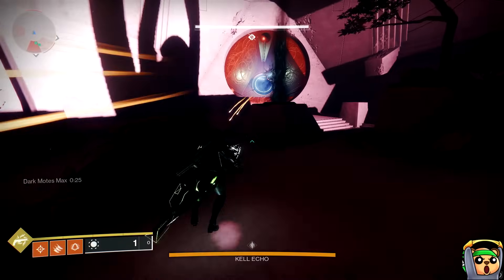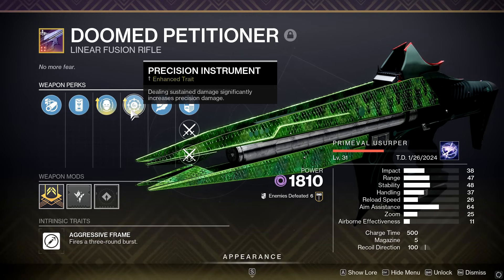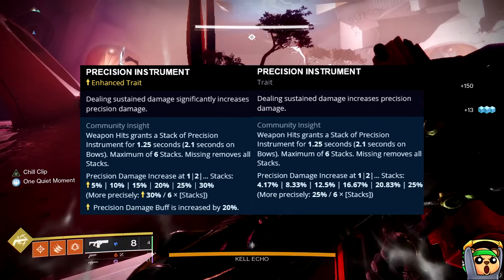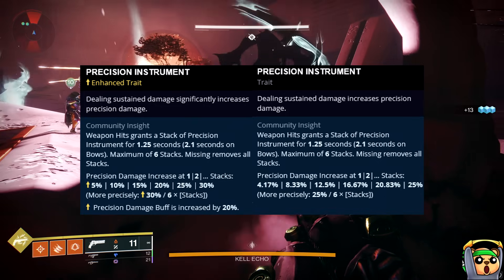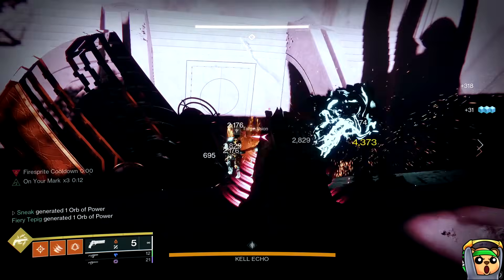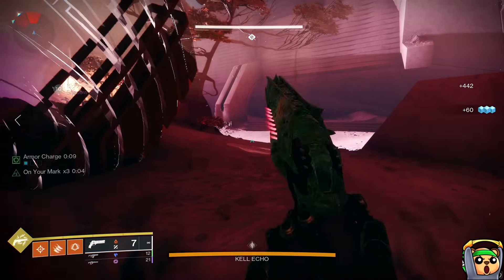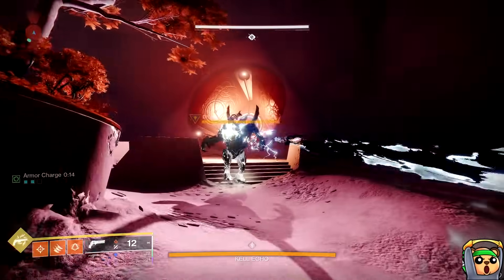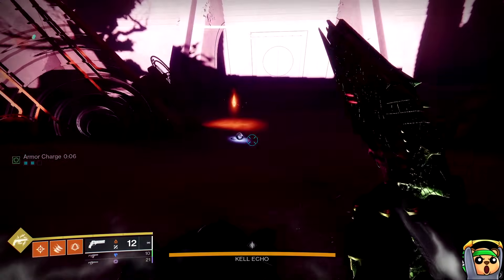Precision Instrument states that dealing sustained damage increases your precision damage. On the enhanced version, it says sustained damage significantly increases precision damage. On enhanced you get to 30% as opposed to the regular which maxes out at 25%, and on the enhanced trait you get to that max stack buff faster. Because Doom Petitioner is a three-burst shot linear, in just one shot it can reach the maximum stacks for the 30% damage buff via enhanced Precision Instrument, tying the maximum damage buff that Bait and Switch will give after the March update.